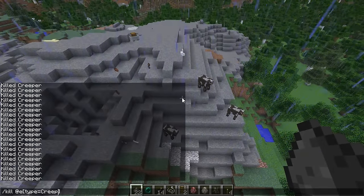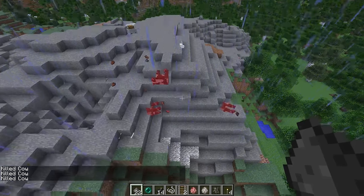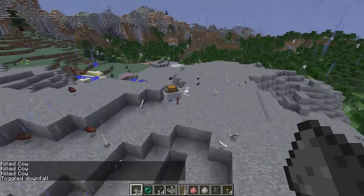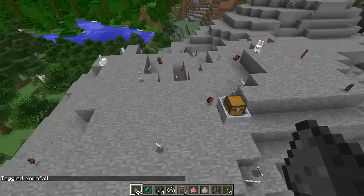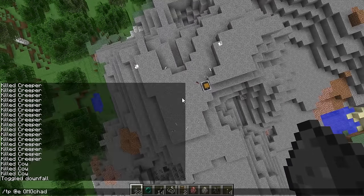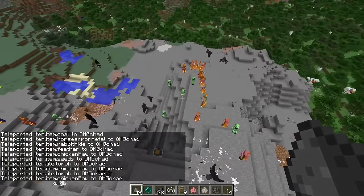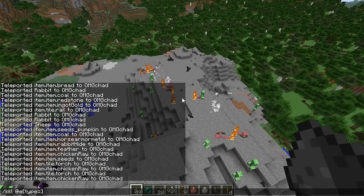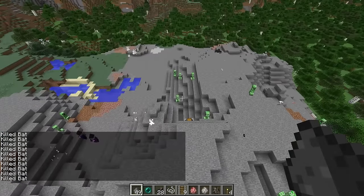You can do the same thing — but instead of Creeper, let's do Cow. And there you go, those are dead. Let's also toggle this rain. You can do the same thing with bunnies, spiders, any of the things in a Minecraft world. Let's do that TP command again just because it's so fun — oh my gosh, look at all these bats. We can do this same thing to bats. All the bats are dead just like that.